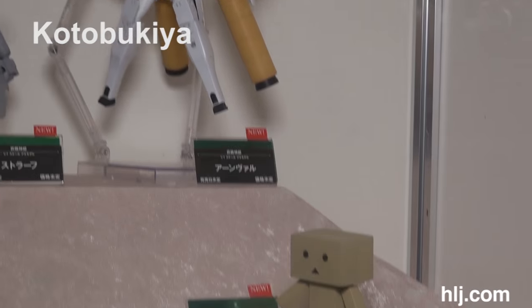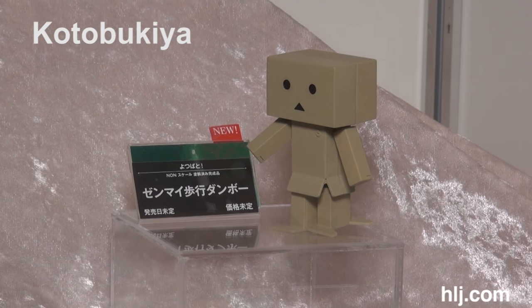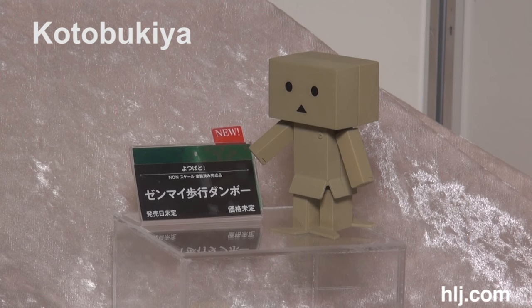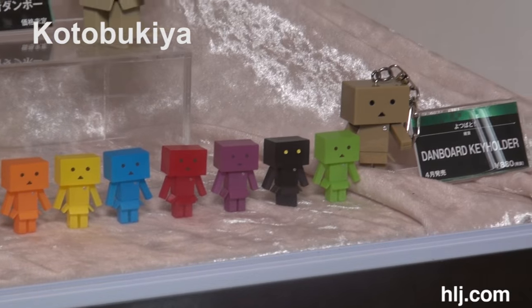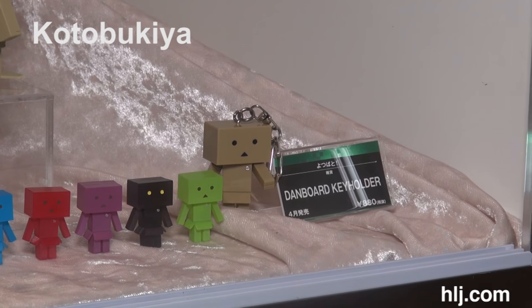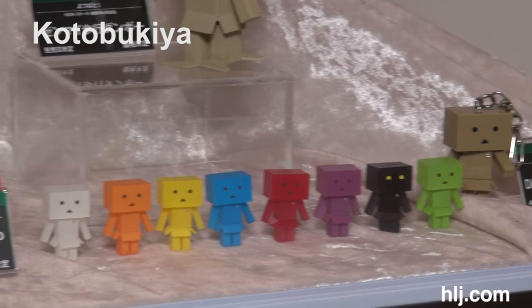Then we have the Anvar — look at that weapon, it's a whale gun and it's pretty awesome. Down at the bottom here we have the Dan Boards — they're all little Dan Board things. They have a Dan Board key holder, a keychain you can slap on your keys, although it might be pretty clumsy.